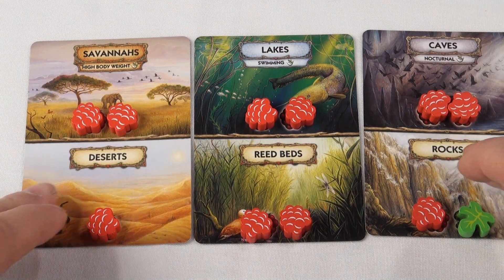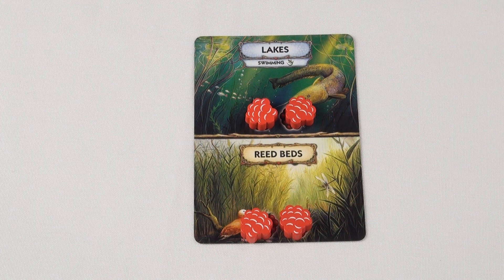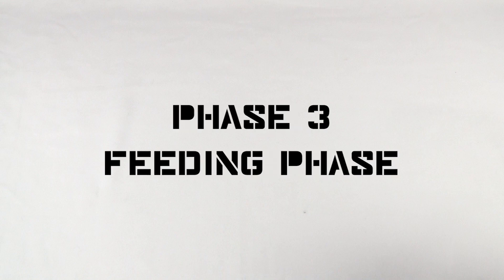For instance, this card has both lakes and reed beds on it. Both areas have food tokens to offer, but to access the lake's resources, a creature must have the swimming trait. We've been talking a lot about tokens and resources, but haven't really explained what they do. That's all explained in the next phase, the feeding phase.